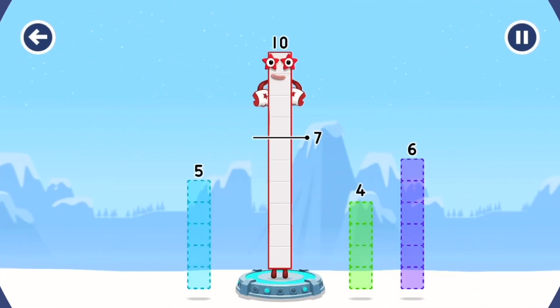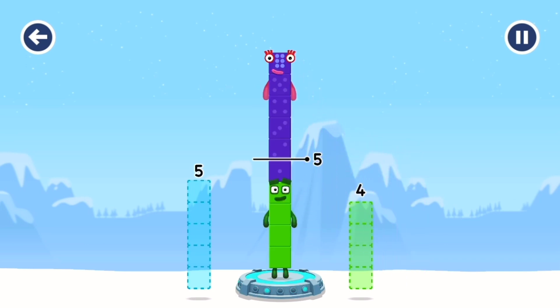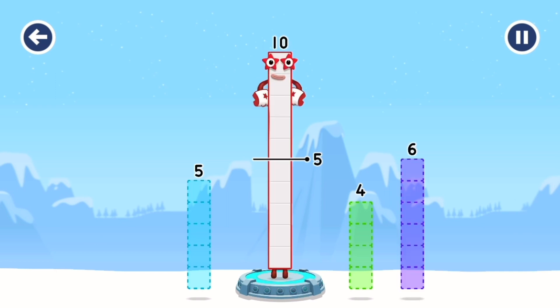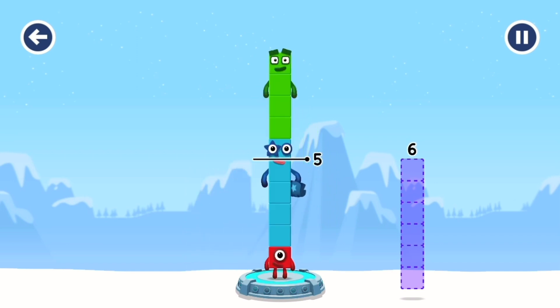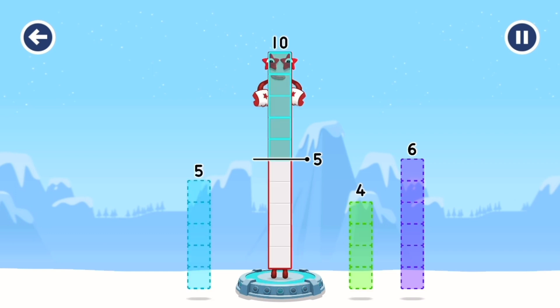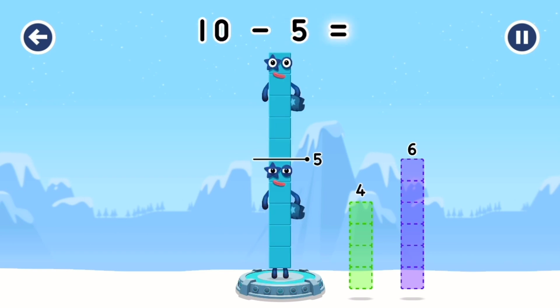Take Number Blocks away from ten to leave five! Six — that's not quite right! Try again. Four. Five. Try a smaller number. Five. You've cracked it! Ten minus five equals five!